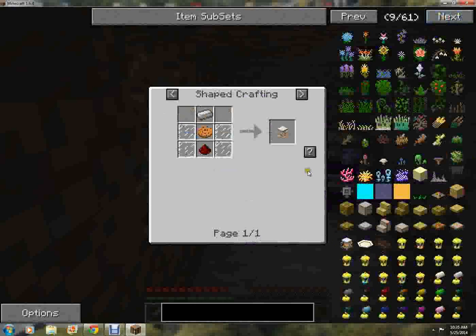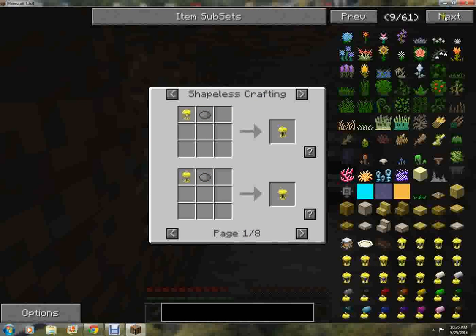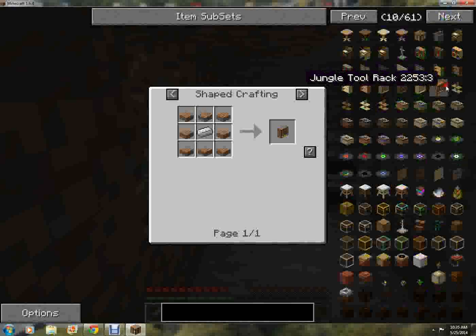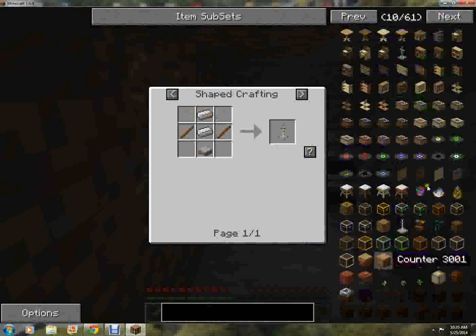I don't think I'm ready to make decorations, but I like these — tool racks! Armor stands, shelves — lots of decorations.